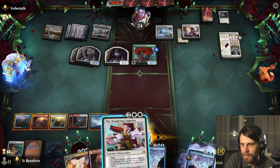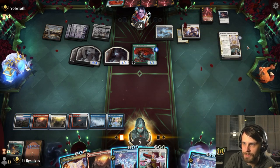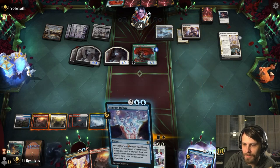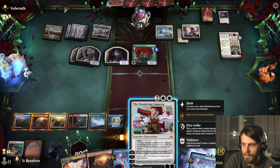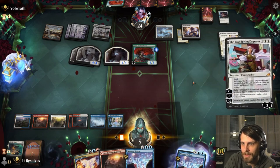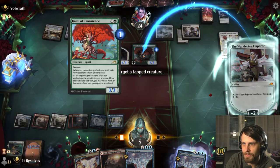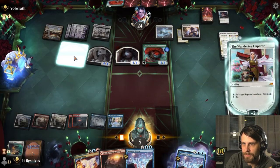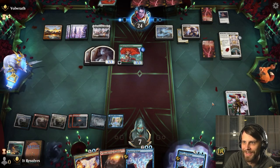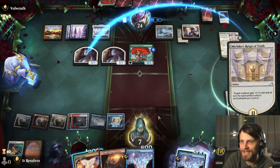We can play this, gain life, go up to seven and kill one of these guys, but that's not that great. Doom Scar would be our savior right now, but that's not going to happen. The best thing we can do is exile one of these guys and gain some life, but then we're dead next turn. Good game — they definitely just have us here. I'm going to go ahead and concede.